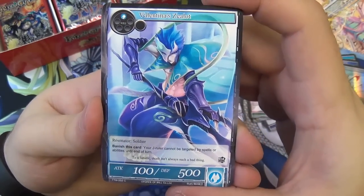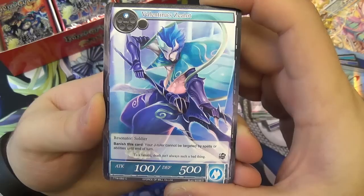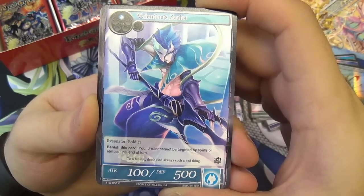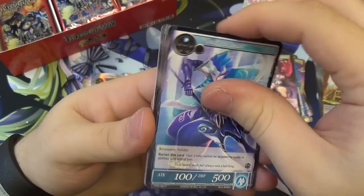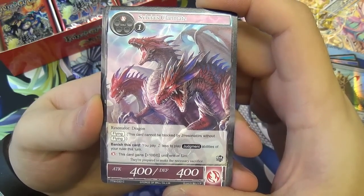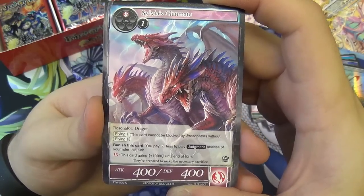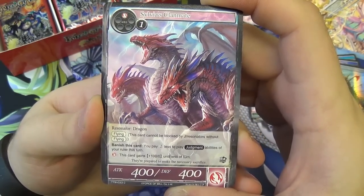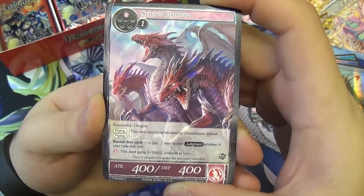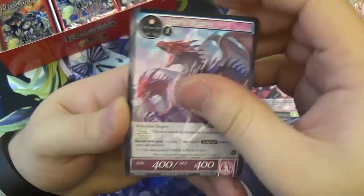Valentina's Zealot — funny enough, this goes in a Valentina deck. One water will to play, counts as a soldier, 100 attack, 500 defense. Banish this card: your J-Ruler cannot be targeted by spells or abilities until end of turn. Good for keeping your J-Ruler alive — Burn to Cinders shouldn't be too much of a problem with this. We have Sylvia's Clanmate — two will to play, a dragon with flying. Banish this card: pay one less to play judgment abilities of your ruler this turn. It has fire breathing for plus 100 attack. You'd probably only use the banish ability if it was about to die and you were going to judgment anyway.